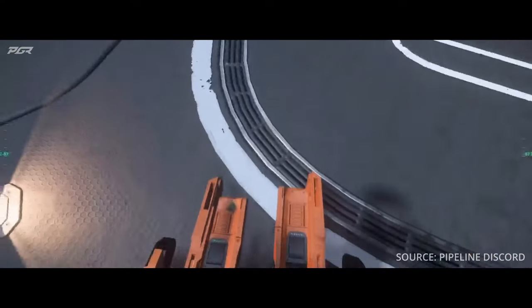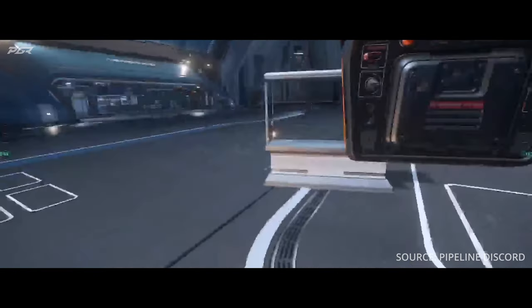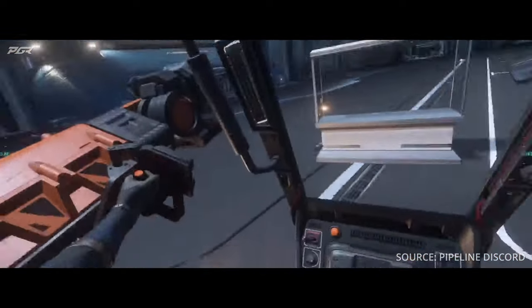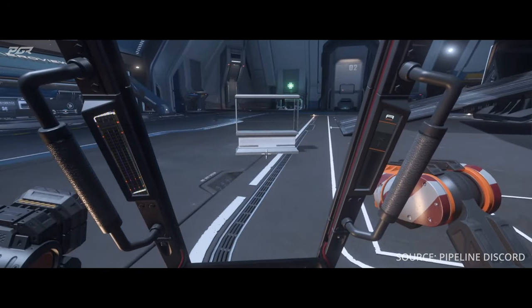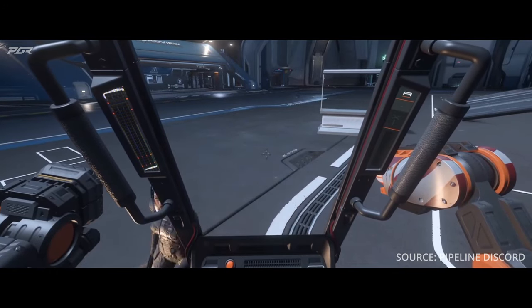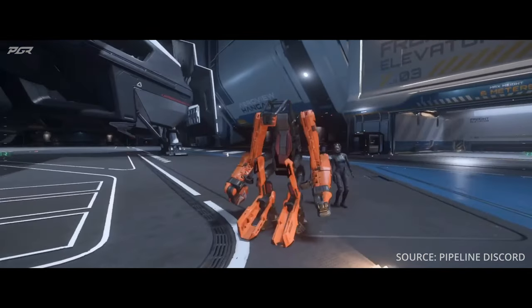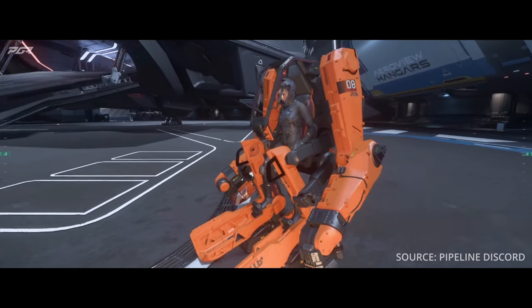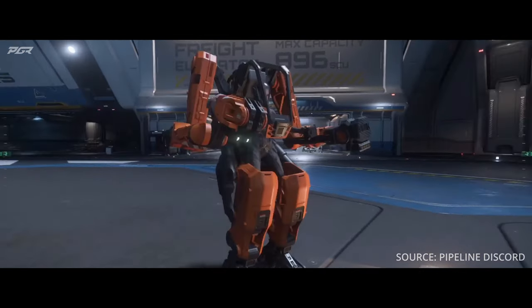Under gameplay and features, they've done an update to the vehicle terminal scroll bar — it will now stay in position when swapping screens to deliver and claim. Under ships and vehicles, the Argo Atlas suit — currently spawnable by Evocati testers — is described as a powered suit that the player can mount and enter, designed to assist in performing more heavy-duty cargo movement tasks. The player can retrieve their Atlas via instance hangar ASAP terminals, but not via spaceport or ground vehicle ASAP terminals.